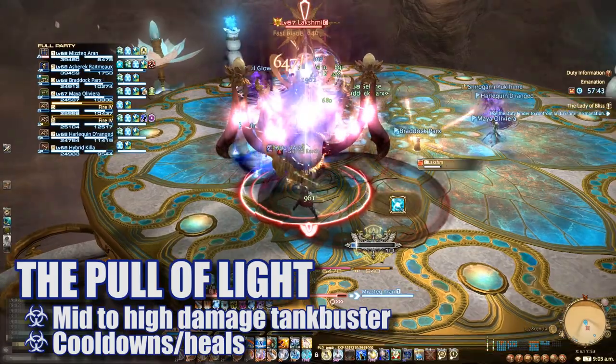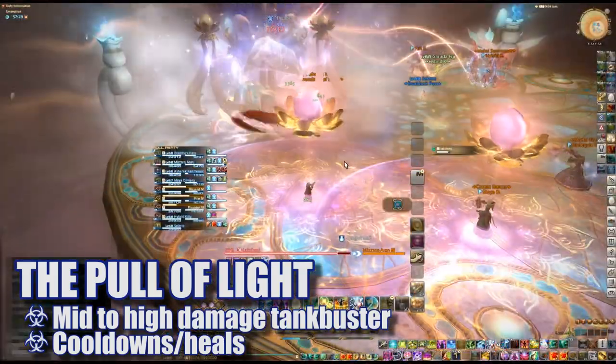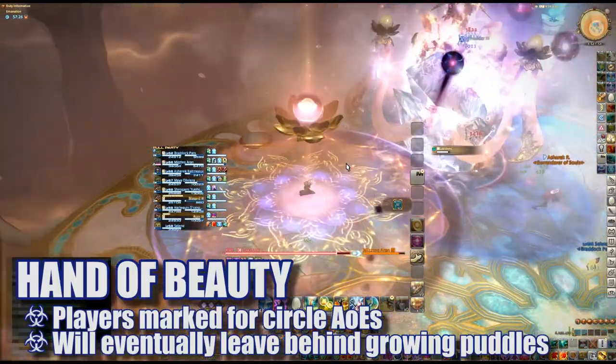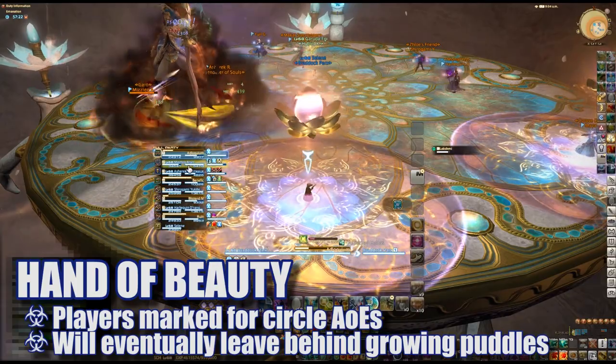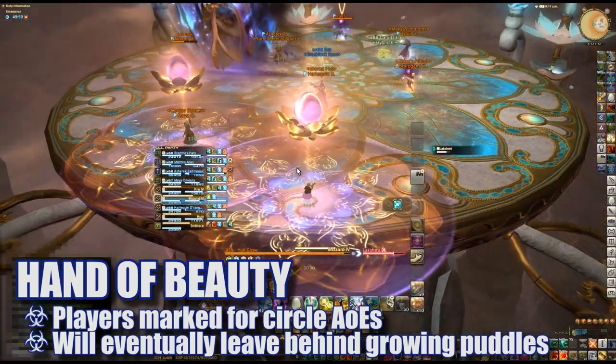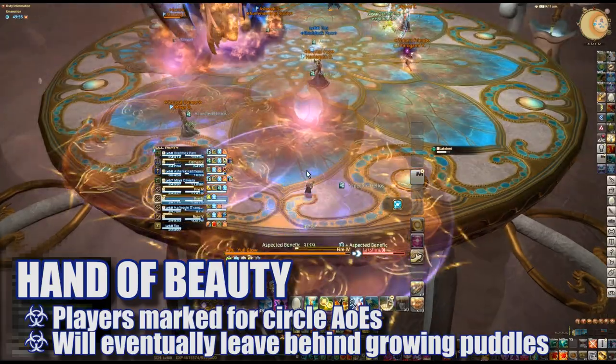Pull of Light is a moderate tank buster and should be cooldown and healed through as necessary. When Lakshmi casts Hand of Beauty, two players will be targeted by the same markers but instead will cast out circle AoEs that will eventually leave behind puddles. These players should move away and drop the puddles away from the group. Dropping them near each other can also help minimize the affected area of the platform.